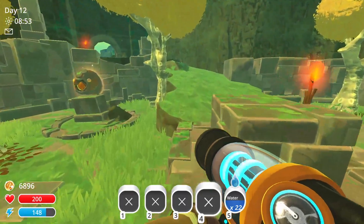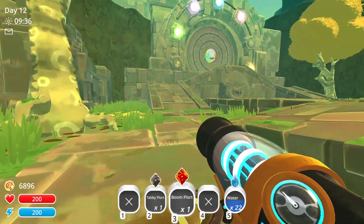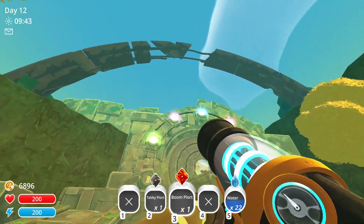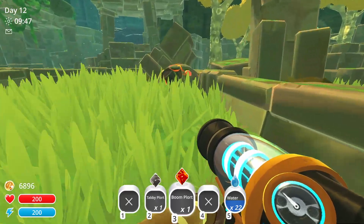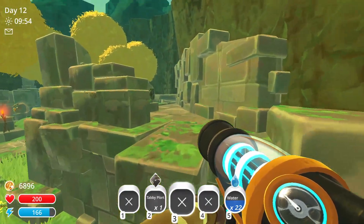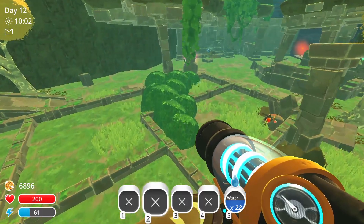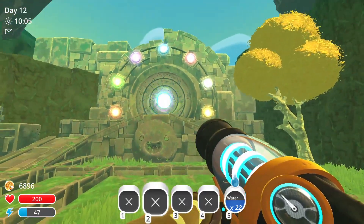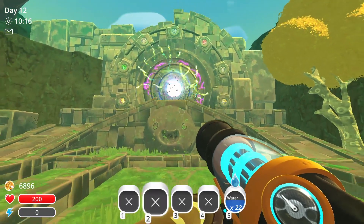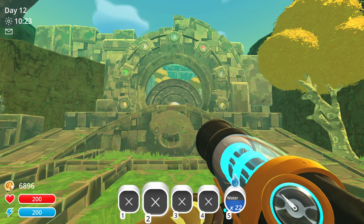I'll just go get the last two plorts, I'll see you in a second. Okay, so I got the two last ones easily — I still have the boom plort and the tabby plort. As you can see you already have five of them lit up: the pink one already, the rock, the phosphor, the red, and the honey. Over here we have the boom slime — bam. And if we go up this ramp then we can find the tabby. Here it is. Once you do that, the doors will open up to the ancient ruins. And there we go, the giant gate opens and now you can go explore the ancient ruins for yourself.